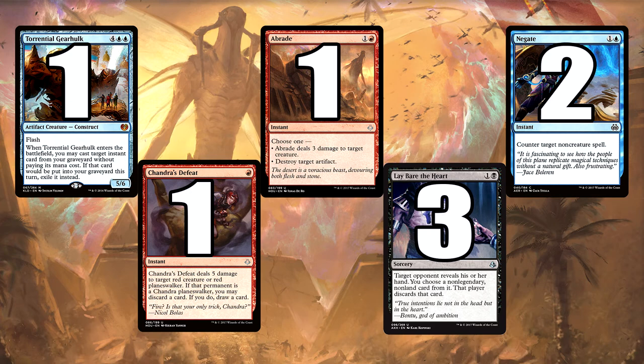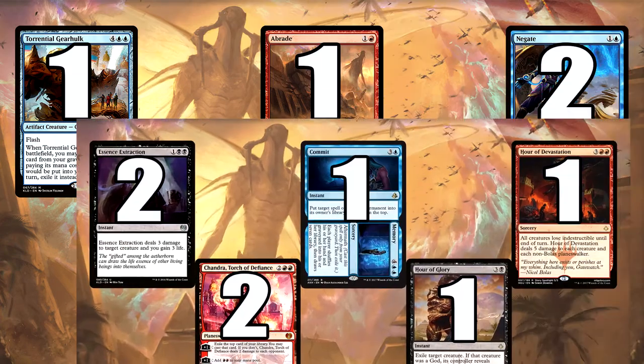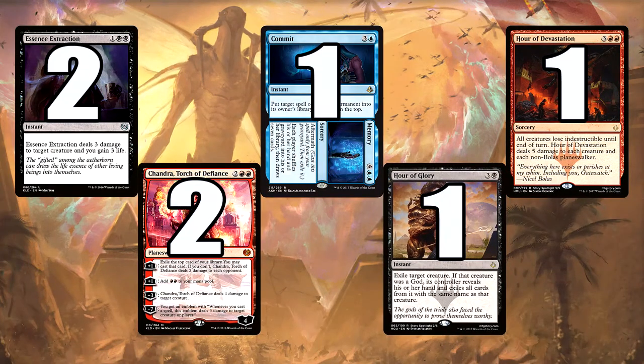Extra couple of Negates there, and we also have a couple of Essence Extraction — because the three damage and gaining three life can be very important to us. It is double black and one, but it's still a very good card. We do have a couple of Chandra, Torch of Defiance in the sideboard. I like this coming from the sideboard — some people could argue it could be mainboard, because it's actually an epic card.